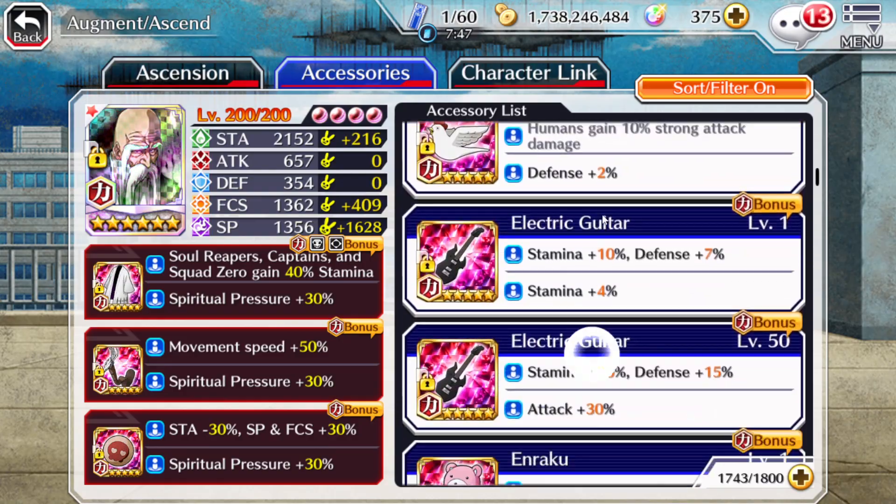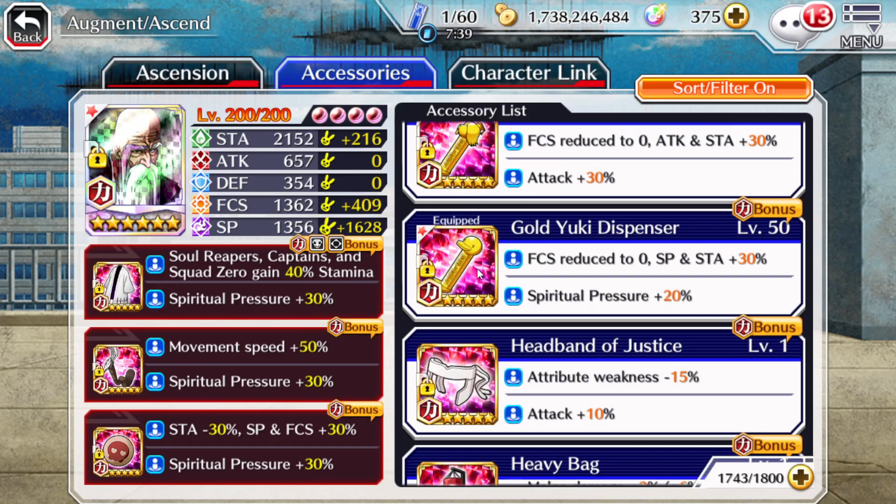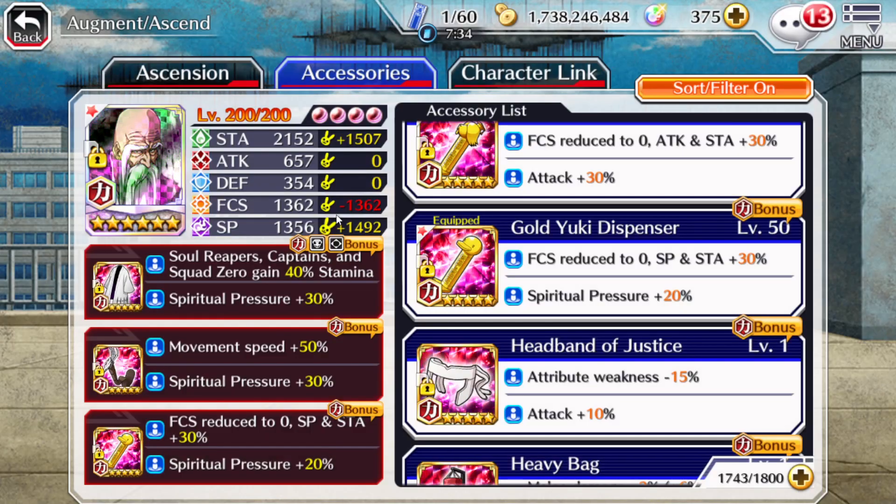Let me go show you — I believe I have one of those yukis or golden yukis here. Oh here we go. I don't know who you're equipped to — ah, Nemo. As you can see it says minus 1362. That means my focus is gone. This is not good. I am losing a crap ton of damage by utilizing this. My SP is pretty good, but the fact that I'm losing that much focus is not good — that means I'm not critting. Crits in video games, if there's any game where you can get guaranteed crits, you're going to want them. Even if I were to make that 30 and 30 SP, a total of 60 more SP, that's not a good trade-off. So let's get that off.